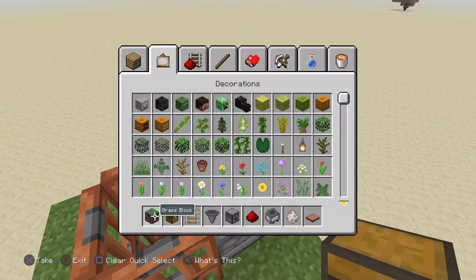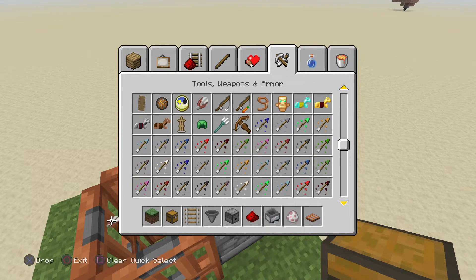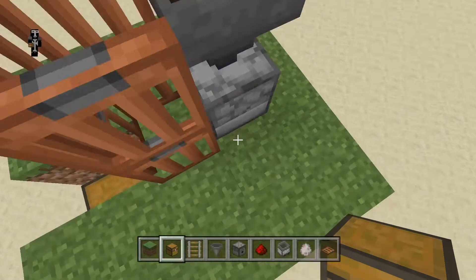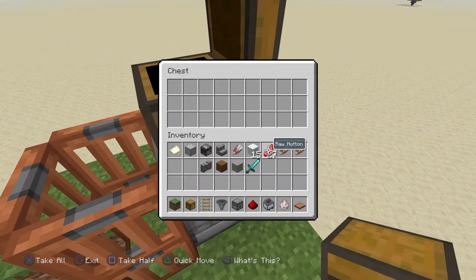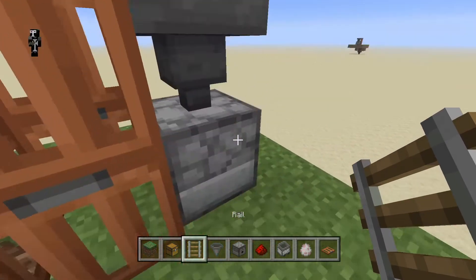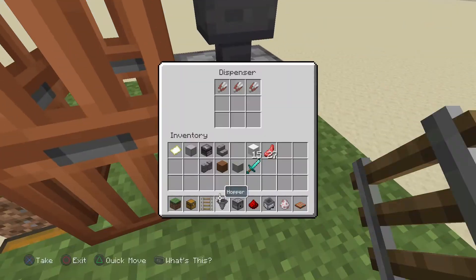You guys want to get some shears. You don't really need a ton of shears, because shears are usable more than once. So it transfers basically from the chest, through the hopper, and into the dispenser.